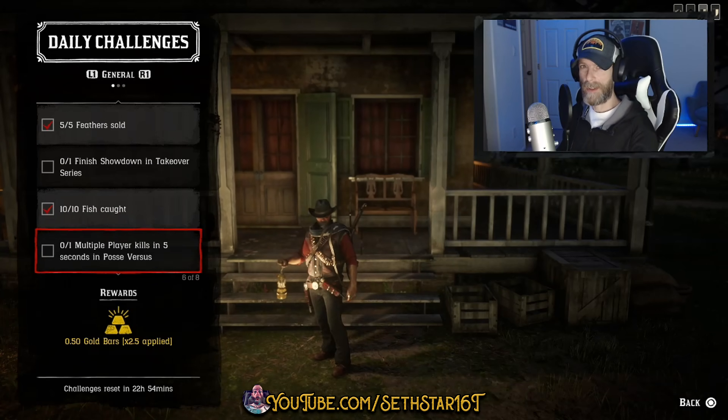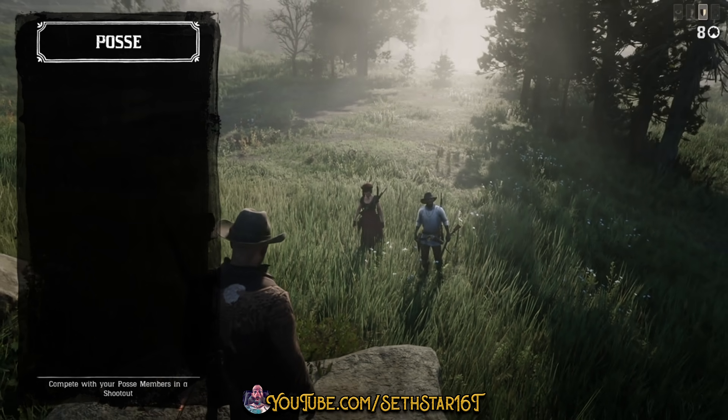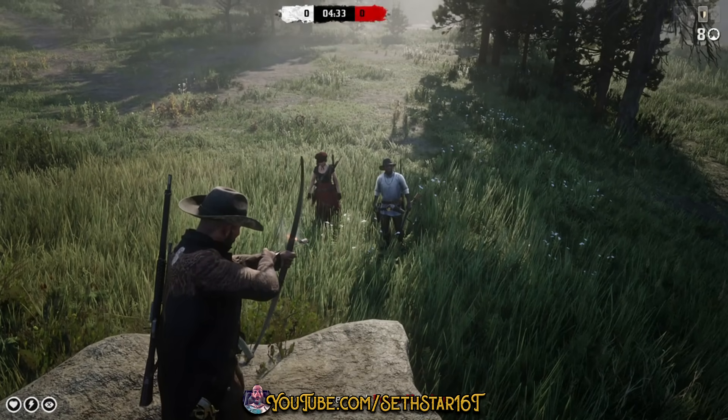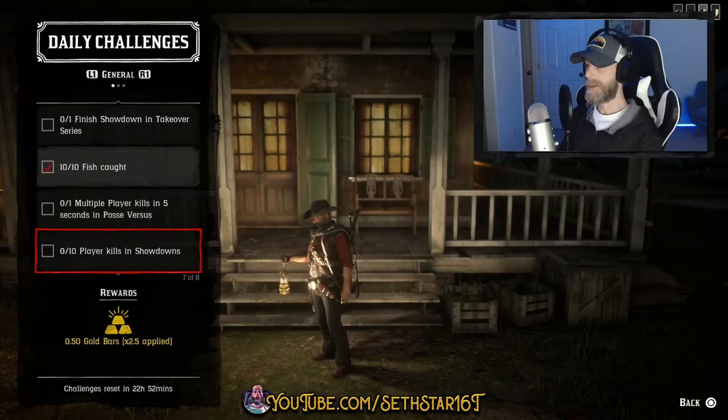Number 5: Multiple Player Kills in 5 Seconds in Posse Versus. Down in the Posse Versus menu, jump in a persistent posse with an offensive playstyle. Have the leader fire up something like team infighting or hunt the leader. Get at least two kills within 5 seconds of each other.